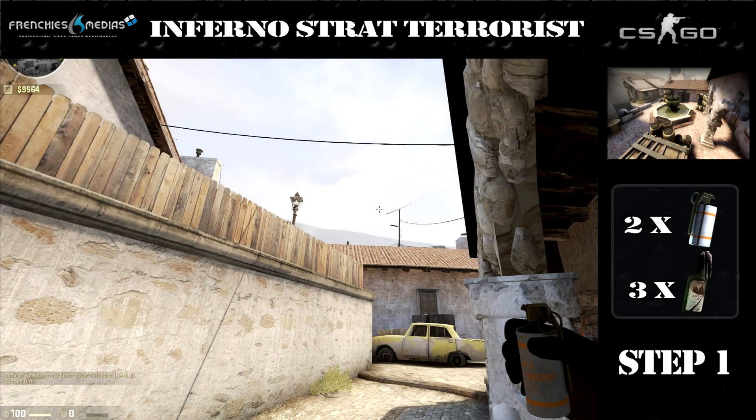What's up guys, Sharpe from Franchise Media. Today I believe is going to show us an easy and simple shred that you can do to take Banana, B-site and DE Inferno. All you need is 2 smokes, 3 molotovs, and a good team to play with.